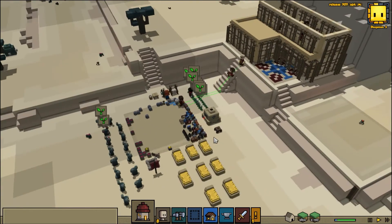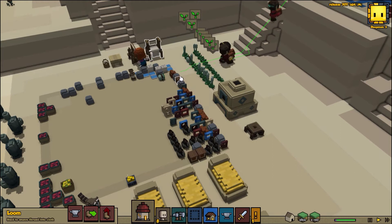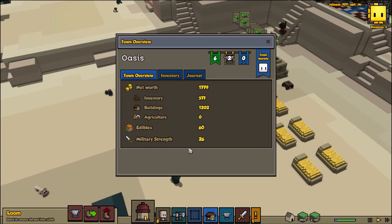While that's going on, let's double check all of our workshops. She is struggling but we're collecting more so she'll be able to catch up. We've got some food — let's double check. 60 is not good enough.